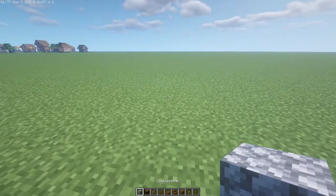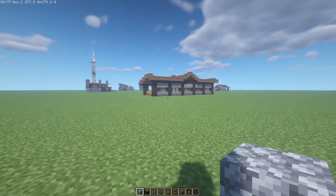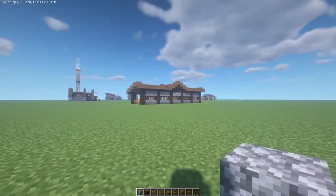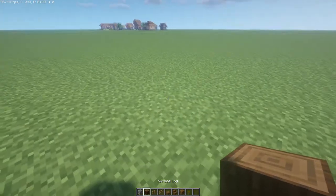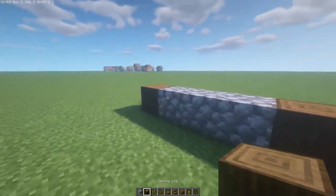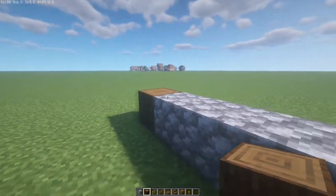First off you will need these materials that are in my inventory right here. It's so simple — you've got these four things and you want to make five of those. Each one involves basically: just follow me. So you've got spruce, cobble, cobble, spruce. You want to do this five times, but this block is this block.